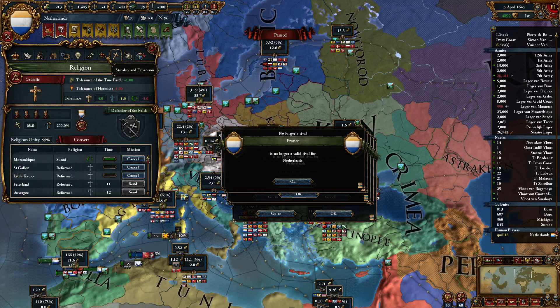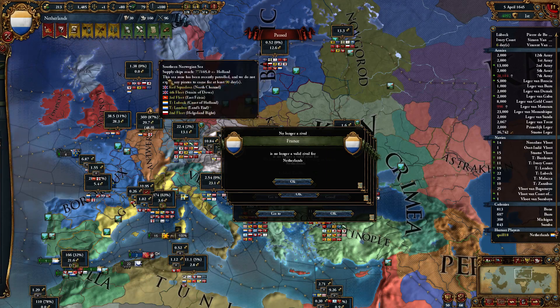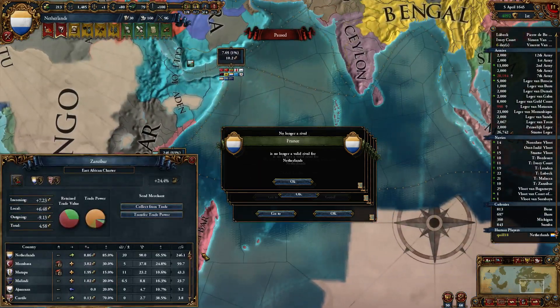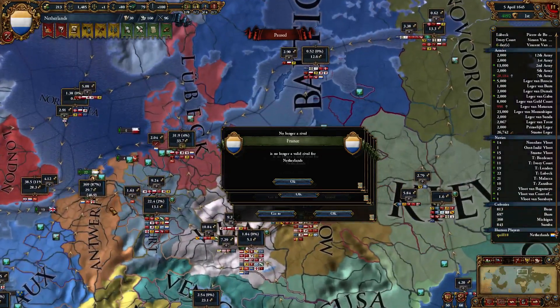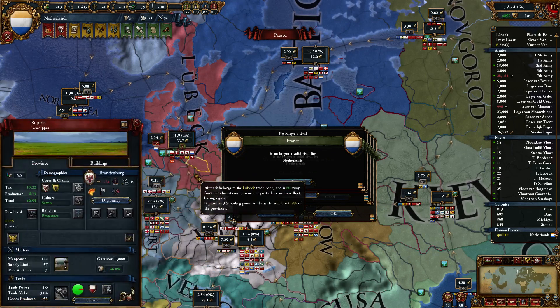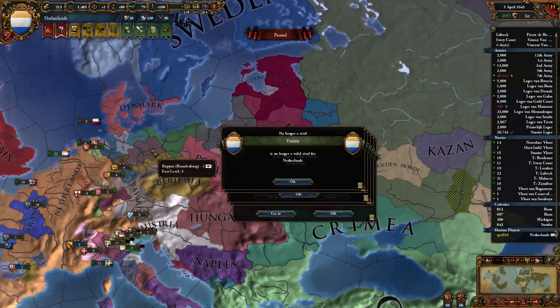That wasn't in the patch notes. Trade power abroad is 130% less? Is it because I've got land? Wait, I was looking at the Hansa — sorry, I'm getting confused because I'm still playing another EU4 game right now where I'm playing as the Hansa. I am playing as the Netherlands, of course.